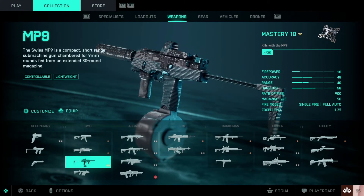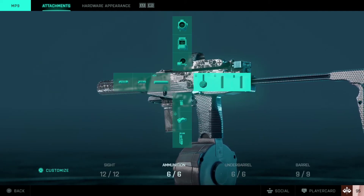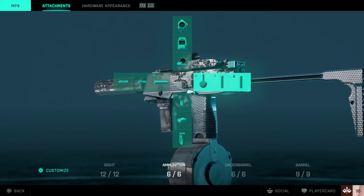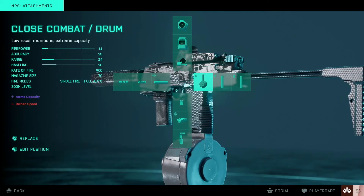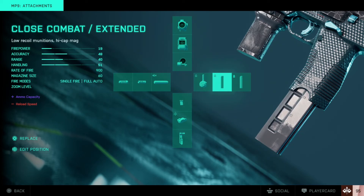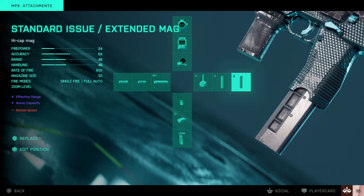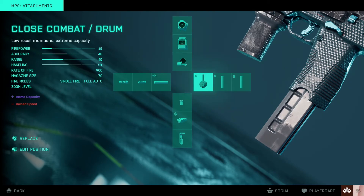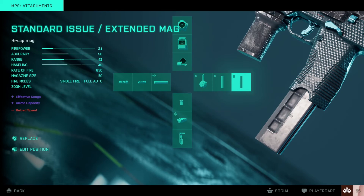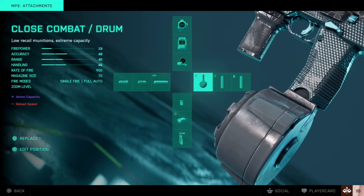So here it is — the MP9. Essentially what you want to do with it is have the highest ammo capacity you can. I've got the close combat drum, though you do unlock that quite late. To start with, just get the close combat extended, then you get the drum later. Having the standard issue rounds is quite important because they do higher damage. Depending on how many targets you want to kill, you're probably better off equipping the extended mag with standard issue for the extra damage — but if you're just going to spray and pray, the drum is your guy.